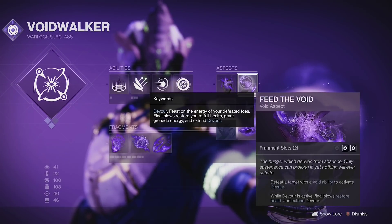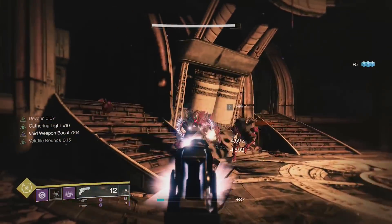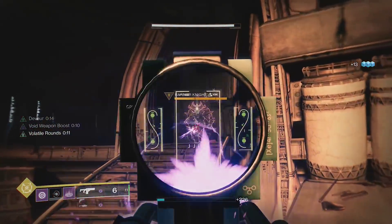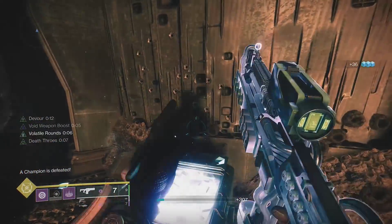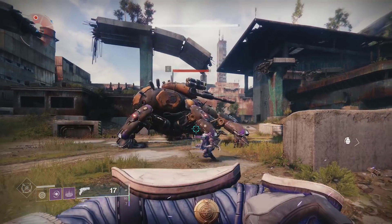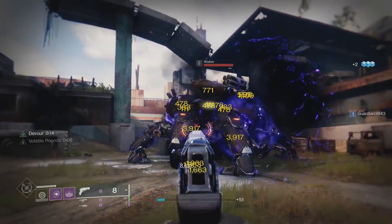For aspects and fragments, you definitely want Feed the Void to give Devour off of ability kills. Devour will completely heal you, give you grenade energy, and extend its timer after every kill — it's hilariously overpowered. You always have grenades and can play very aggressively since you're constantly healing with every kill. Chaos Accelerant is also great, letting you overcharge your grenade for extra damage, which stacks with the grenade buff from Verity's Brow.